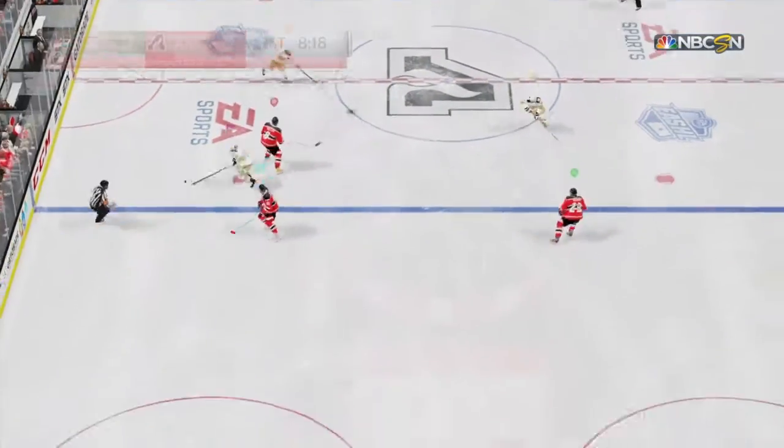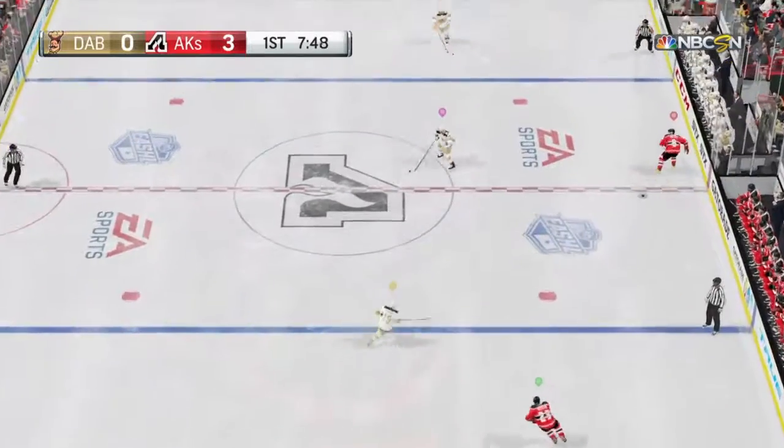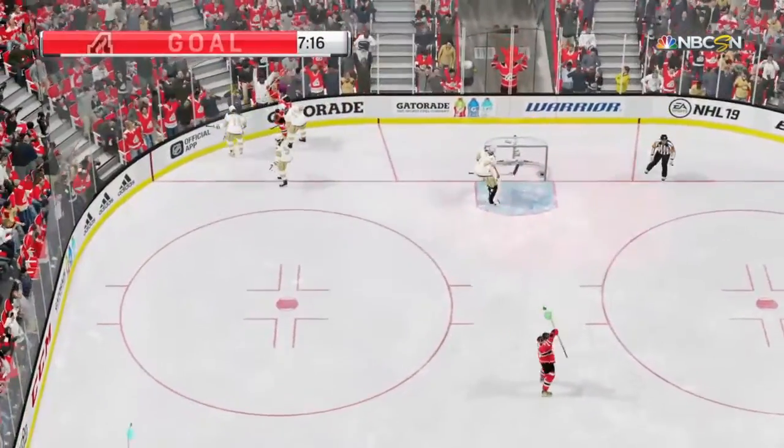They win the draw and will now set up an attack. The Raiders have possession in their own end. Steps between the circles. Score!